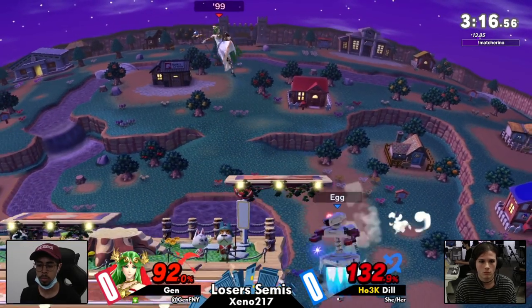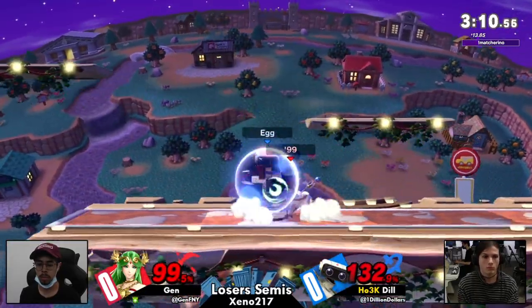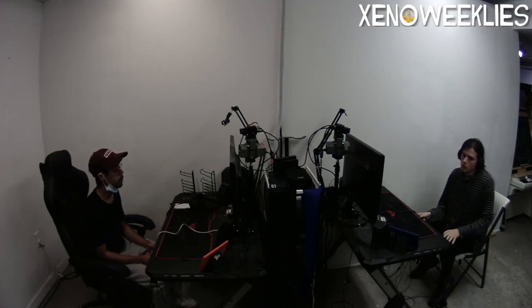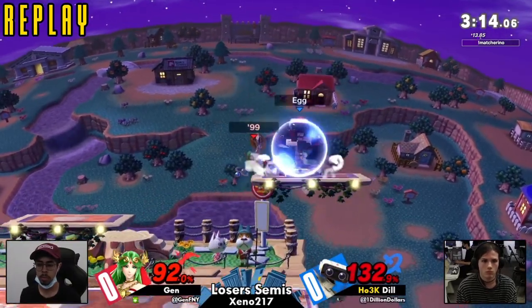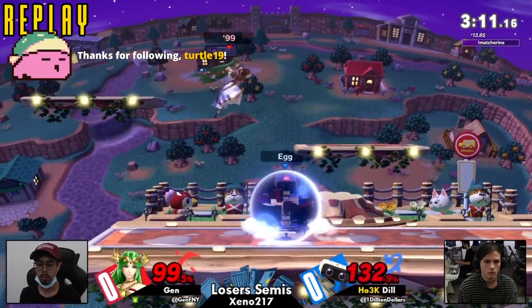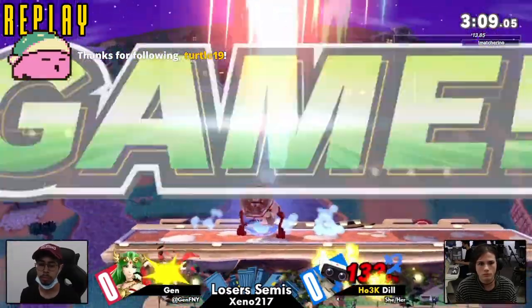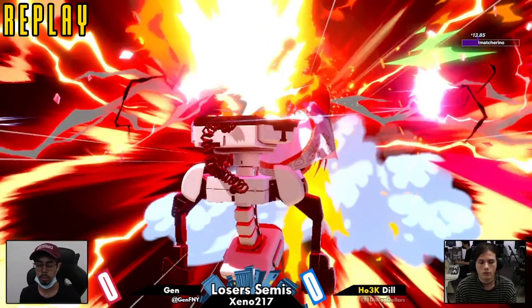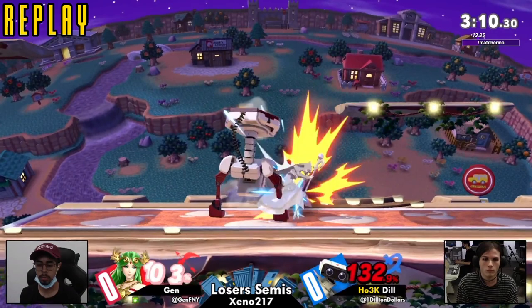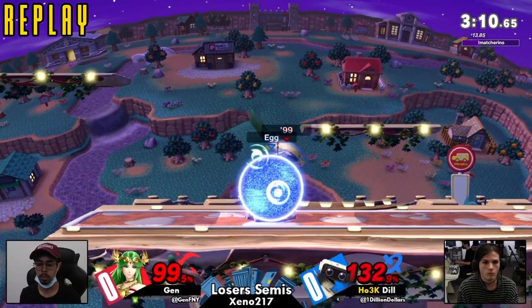I think that was an air dodge to avoid a potential shield grab. I respect the effort to make it ambiguous which side, but it doesn't really matter with that up smash. Her Nair is really negative on shield. So what he wanted there was the up tilt, which also has decent startup — you're negative on the hit and then you do the up tilt. The idea is that if you do the Nair and fast fall enough then go for the up tilt, you shrink your hurtbox and then anti-air. And anti-air also shield pokes.